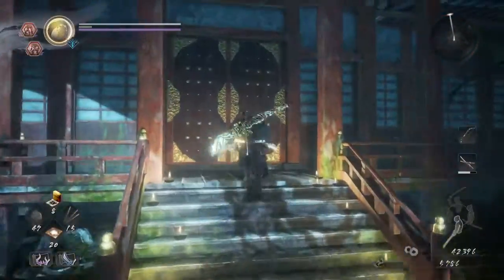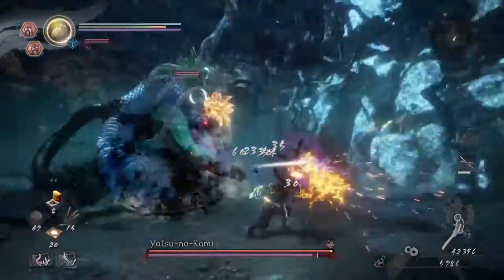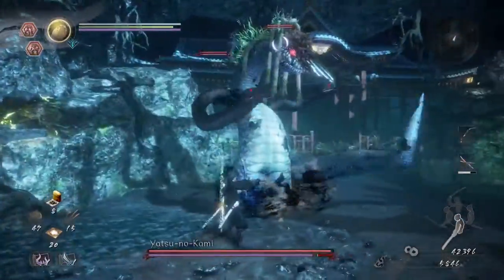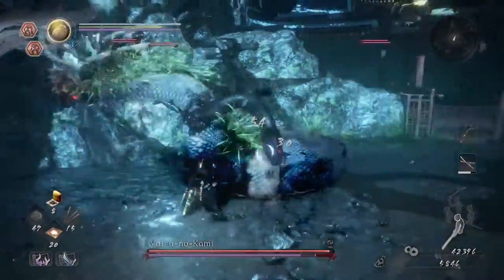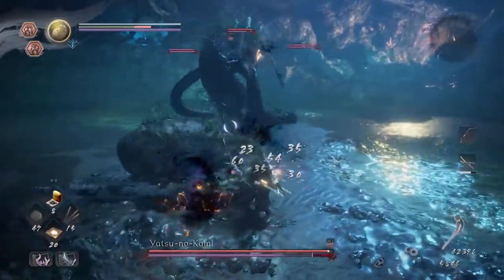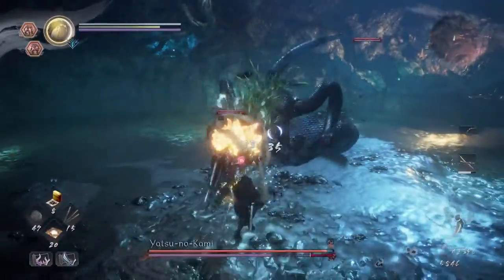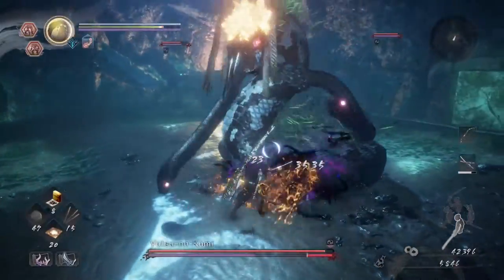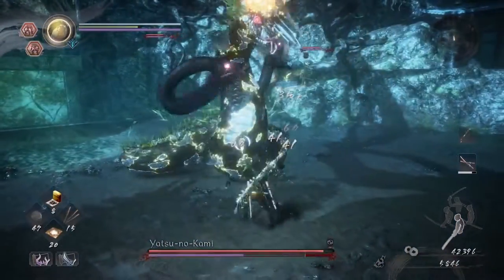Anyways, boss fight! He always starts off the fight with a dash, so you dodge by doing the diagonal left dodge or just doing the left dodge. The tail sweep you can dodge into it, the grab you can also dodge into it. The snake arms that he has are actually a separate enemy - you can actually kill them at this point before going into the yokai realm.